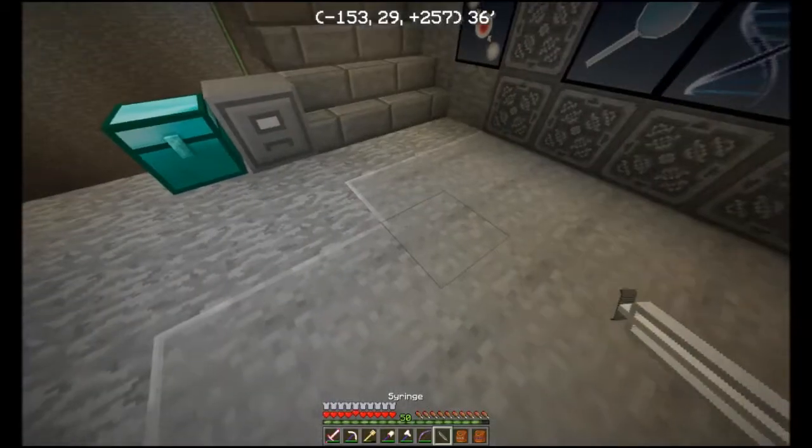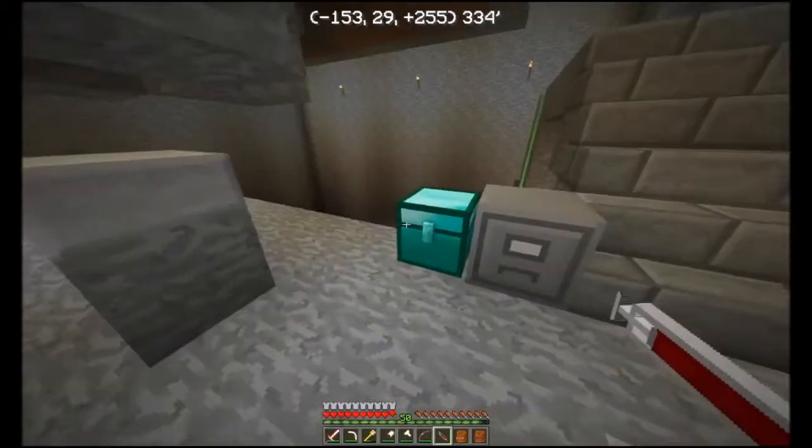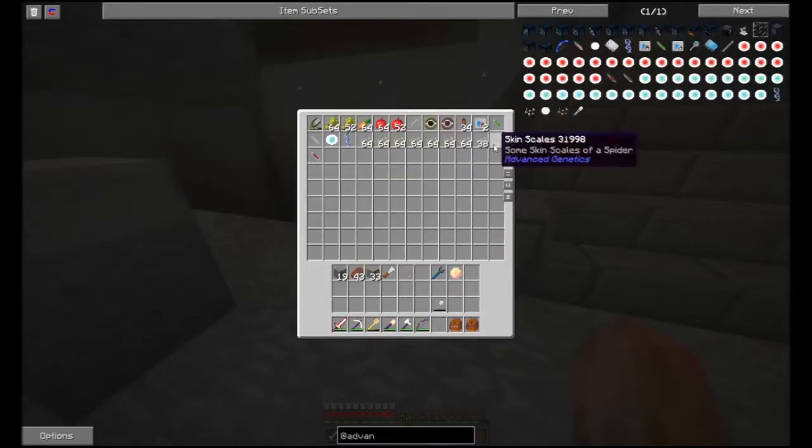You always want to make a backup of your blood just in case you die, because if you do die, you lose all your genetics. So that right there is the backup of our blood.